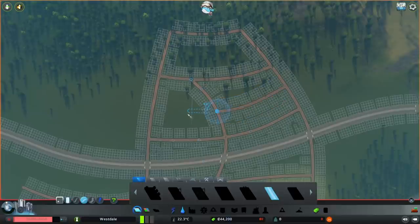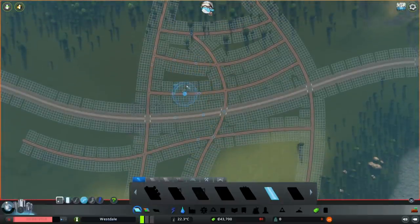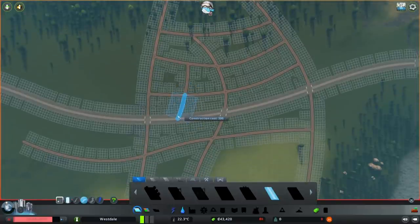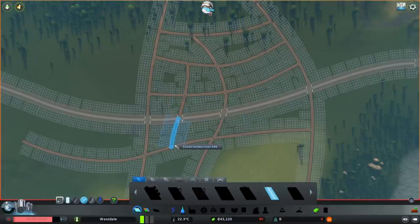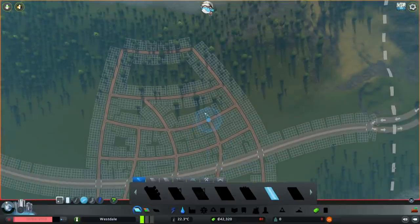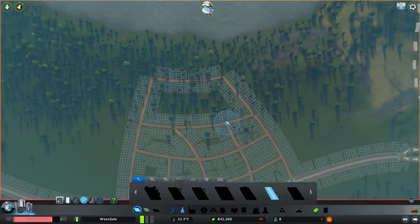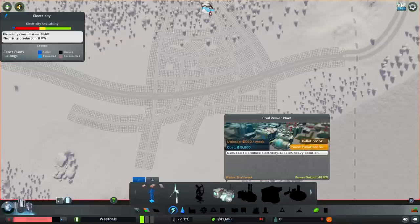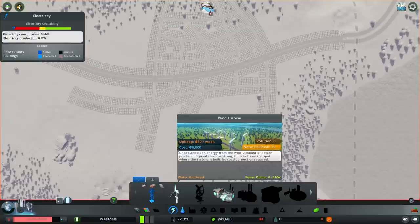I am using no snapping to grid, maintaining the curve. This is an awkward situation — let's see how we can use it. So let's continue with our power. We cannot use that 19 grand coal plant — that will cut off half of everything and we don't even have pipes. So we are going to go for wind turbine, and eventually we will upgrade.